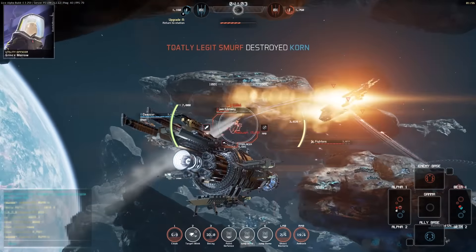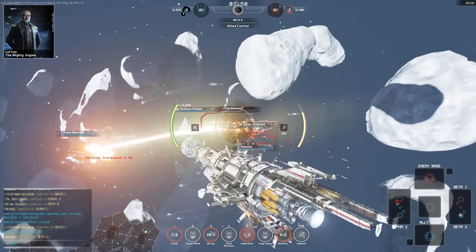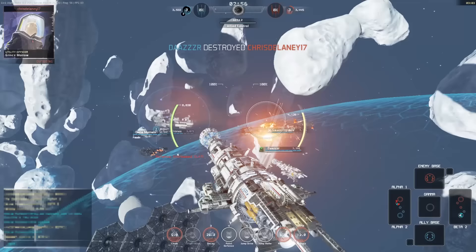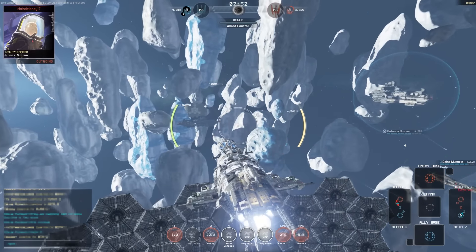The Ghost can act as an excellent escort for a heavy craft. With a powerful ally in the area to take the focus off hunting for the stealth ship, the Ghost can operate with impunity — isolating attackers which are weakened by the larger ship, say a Leviathan or a Colossus, keeping otherwise dangerous attackers well at bay.